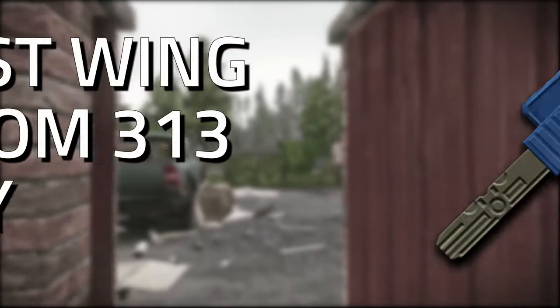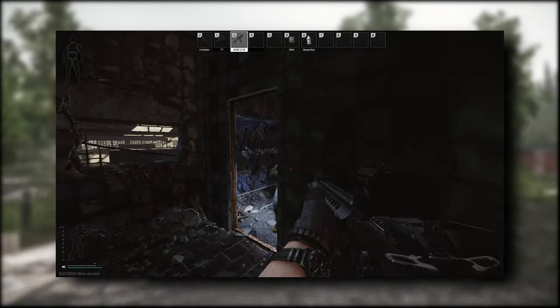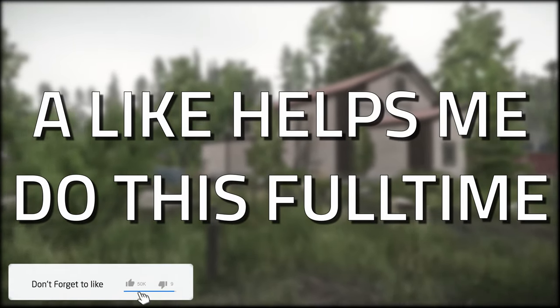Hey guys and welcome to a key guide for the East Wing Room 313 key. This key currently spawns in jackets as well as in the pockets and bags of Scavs. Don't forget to like the video if you find this guide useful.